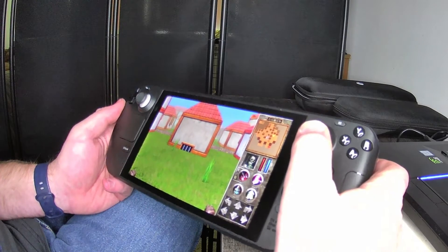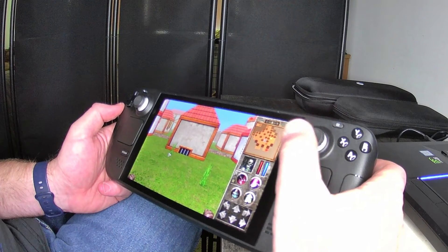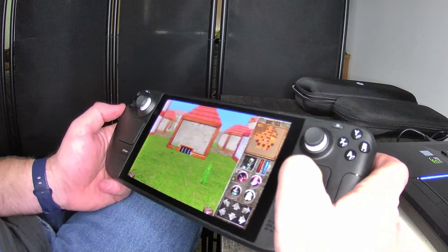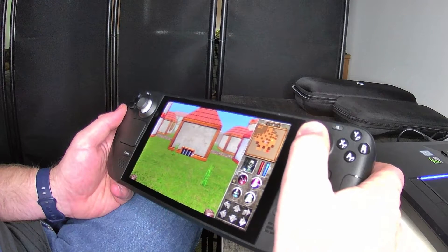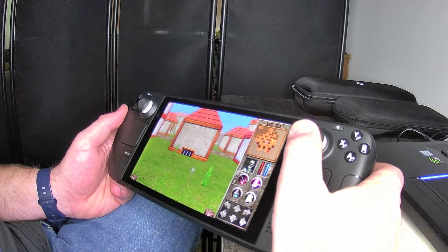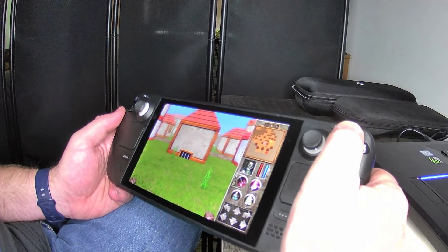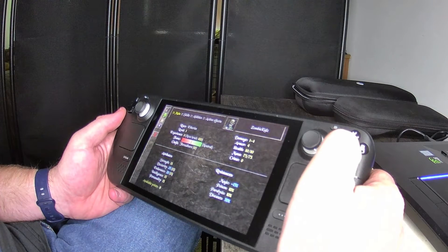You can move your mouse with the right joystick too, but that's way more clunky than the quick trackpad. That's one thing I love about the Steam Deck — on the One X Player you use the joystick to move the in-game pointer, which is much more difficult to control. I love the trackpad.